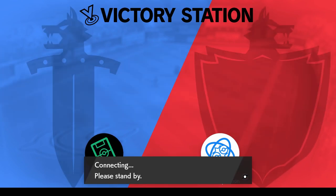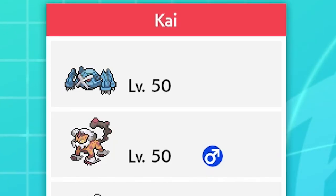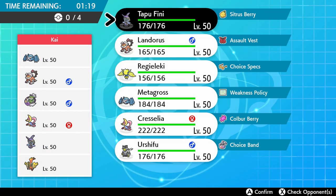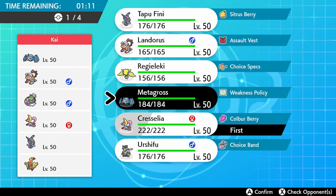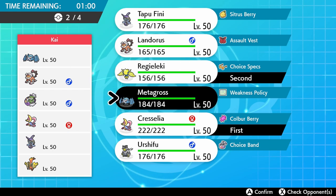Our first opponent is against a player called Kai, playing a team of Metagross, Landorus, Tornadus, Cresselia, Tapu Fini, and Tapu Koko. There are a lot of threats here — the prankster Tailwind from Tornadus can be very problematic, especially shutting down potential Trick Room from Cresselia. Metagross is also a big issue with a potential Weakness Policy, alongside two Tapus and two Flying types making it tricky to bring Urshifu.